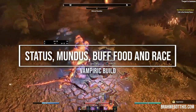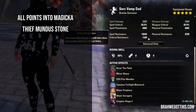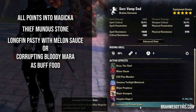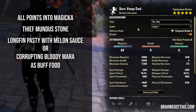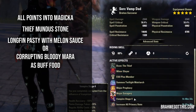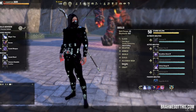For our stats, we are 64 points into Magicka. The Mundus we are using is The Thief. The food that you can use is either Longfin Pasty with Melon Sauce or the Corrupting Bloody Mara. I'm using the Longfin now because I used the Corrupting to get to level 4 vampire stage — we are a level 4 vampire, by the way — and then I just switched over to Longfin Pasty.